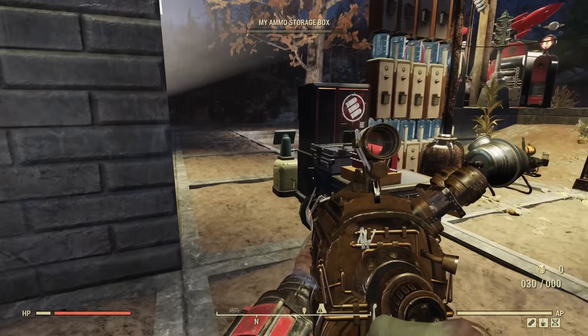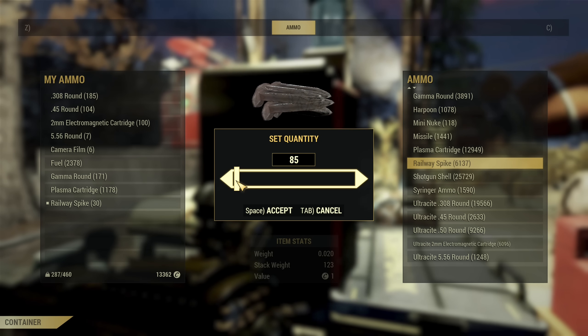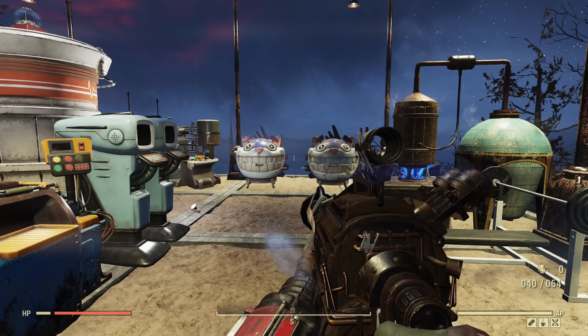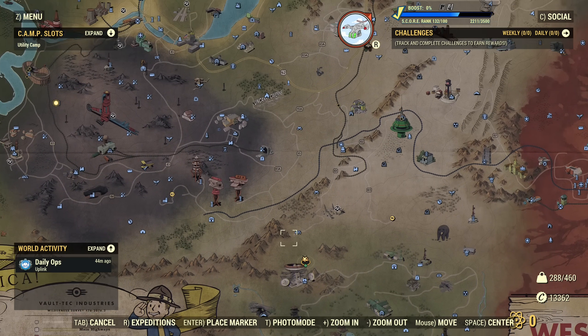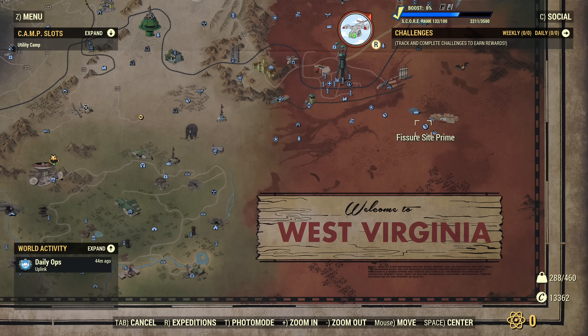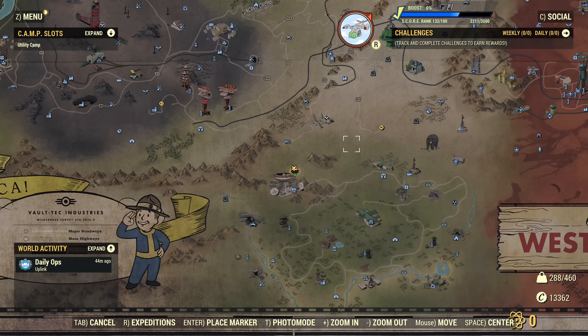There is one more indirect nerf: changes to VATS behavior versus bosses. All endgame bosses — from Nuka War's Titan, the three new robots, Scorchbeast Queen, to Monongah Mine's Mr. Airlock — have damage reduction. Mr. Airlock has 80%. Currently on live, VATS criticals completely bypass this damage reduction. On the Public Test Server, they no longer do. You cannot bypass bosses' damage reduction, which is an overall nerf to all VATS use cases.